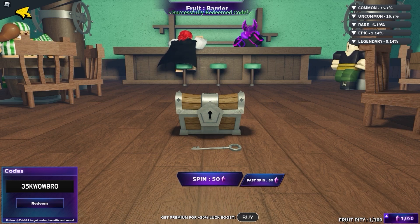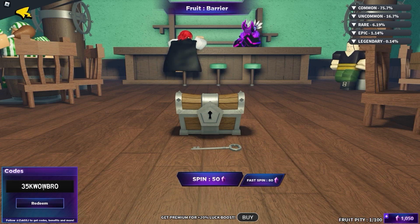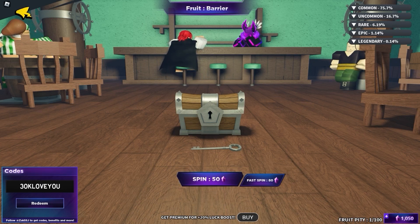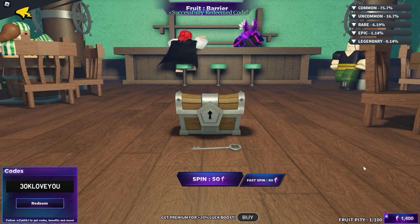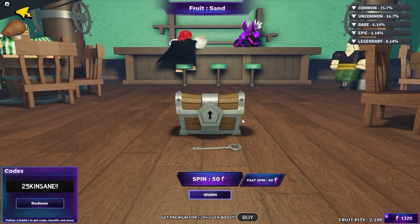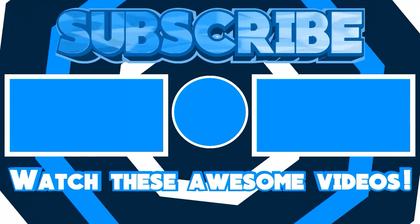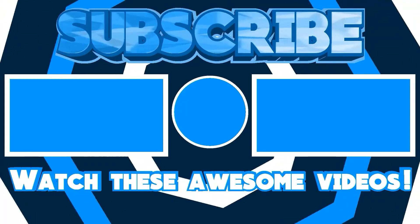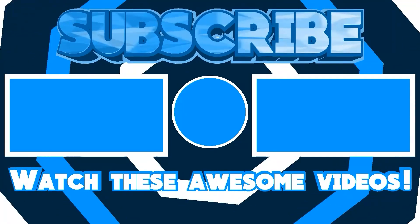Okay, like 200 gems. And the next code is going to be called 30k I love it. It actually gives a bunch of rewards like 550 gems. Let's press redeem — and as you can see, successfully redeemed! We just got like 500 spins. Let me show you what we're gonna get from the spins.